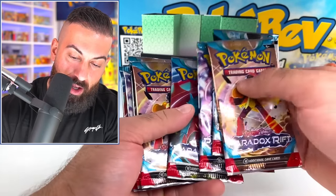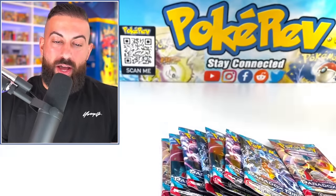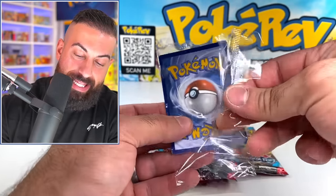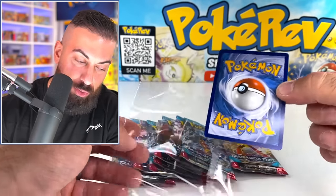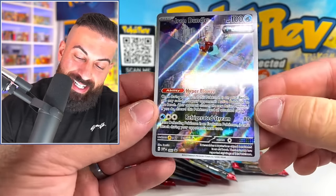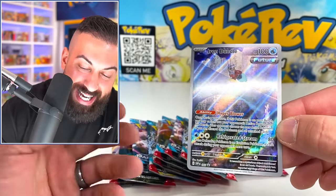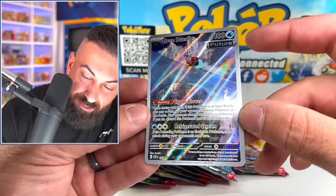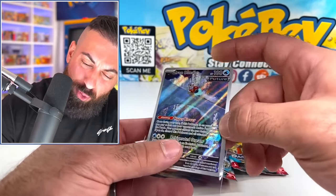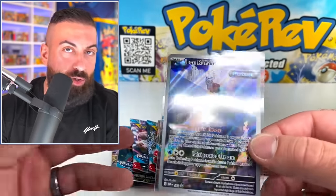We got nine packs total — one, two, three, four, five, six, seven, eight, and nine — and now we're going to reveal the promo card. I like both of them a lot but I think I'm going to like this one the most judging from the photos. Here we go — oh my god this thing is nice! This is Iron Bundle and it's just so cool. You got the snow, you got the ice in the background, it's an illustration rare but on top of that it's the future type as well, so it gives it a really cool style. You get this in every single one of these ETBs.